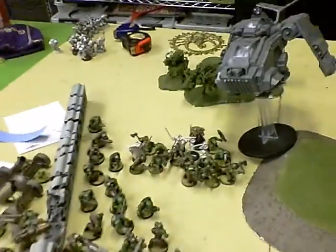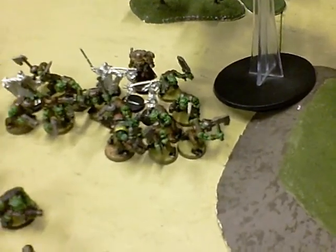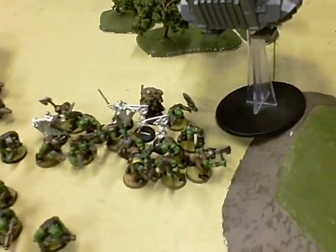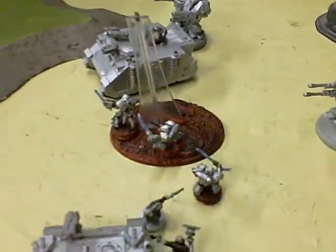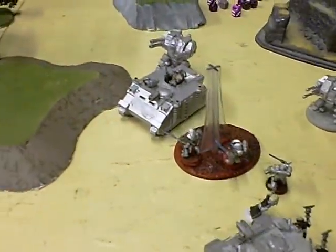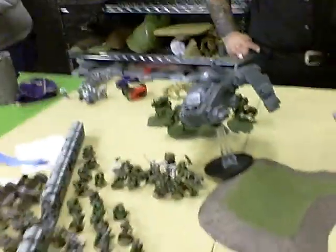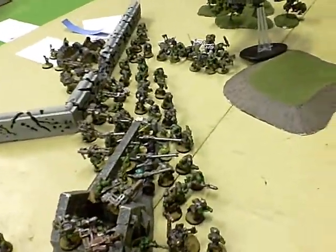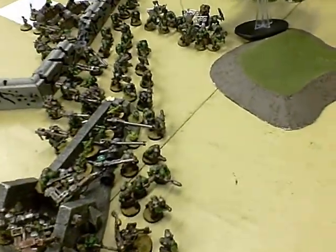Middle of turn two. The DCA assaulted over here, and I've got about twelve guys left on that side. There's only two DCAs, two Crusaders, and 20 heads remaining. These DCAs came over here and hid in cover. He forgot to use Fortitude, so I didn't let him go back and do it. Reserve roll — nope. Stick rod and block. But the grots get to come on.